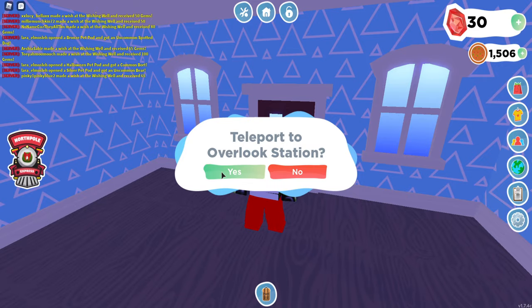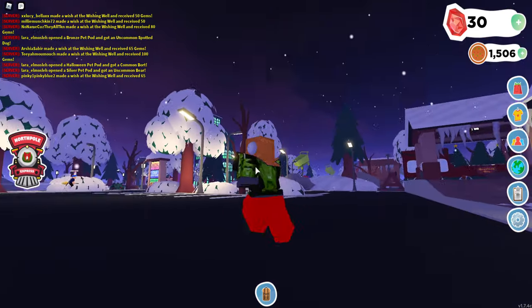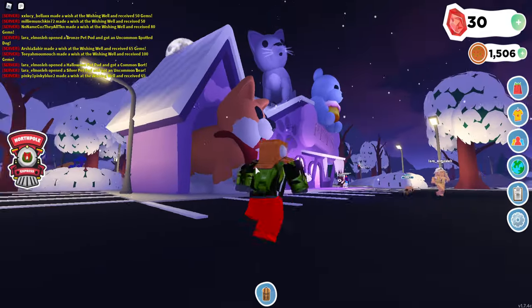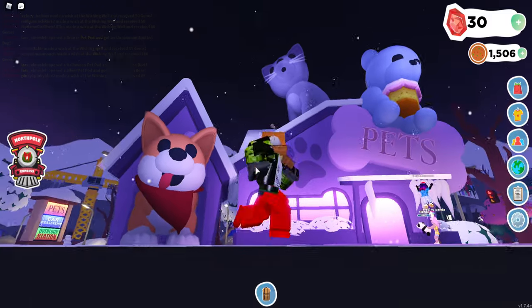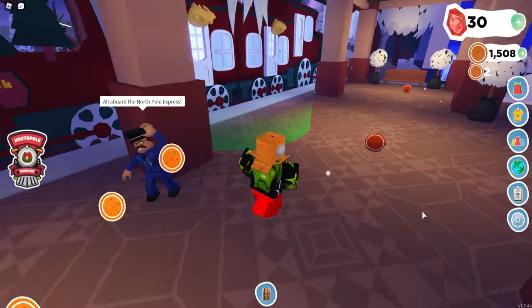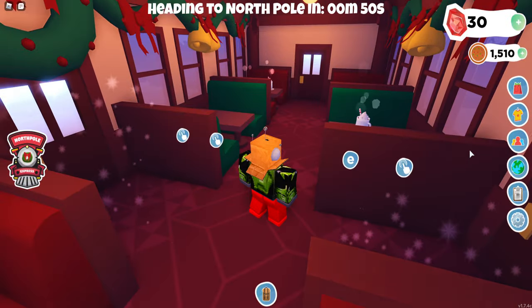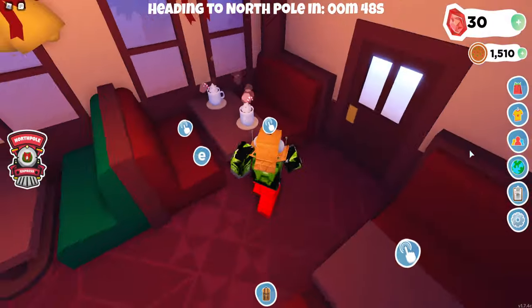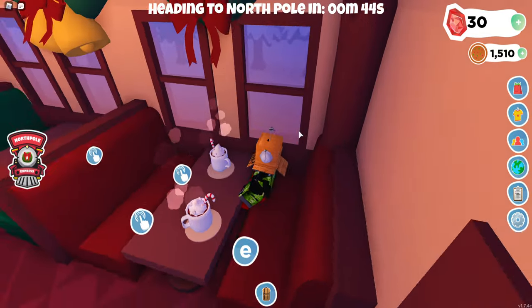Teleporting to Overlook Station, you can take the North Pole Express and head to the train station where you'll find a landscape covered in snow, decorated by little snowmen and beautiful houses with animal statues and snowy trees. Playing this with the magical music in the background was pretty fun. There's so much effort put into this map, but the really awesome thing is that you can physically board and ride the train itself as you depart from the station for the North Pole.